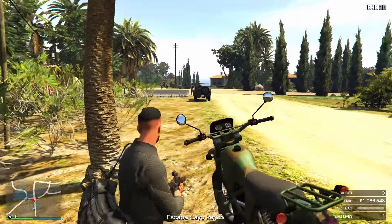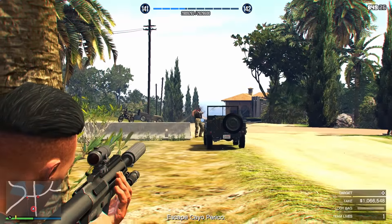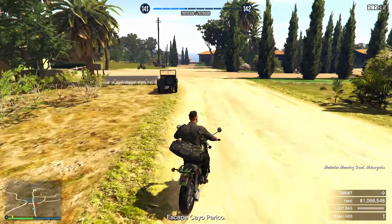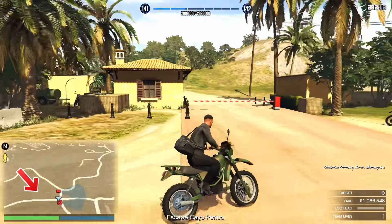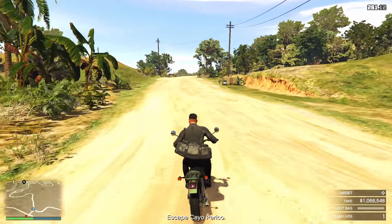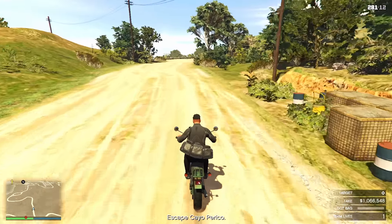Take down this guard first. If you want to make sure you kill these two without messing it up, get off your bike and do the same as I do. The guard on the right side you can completely ignore. Now take down the camera and you can use the bike to go to the secondary loot.